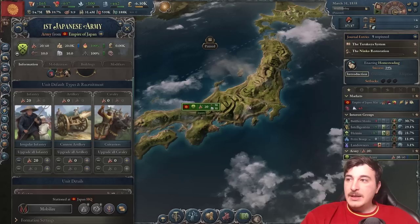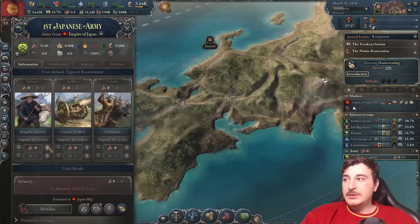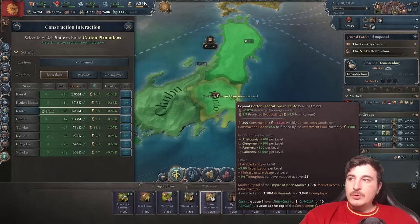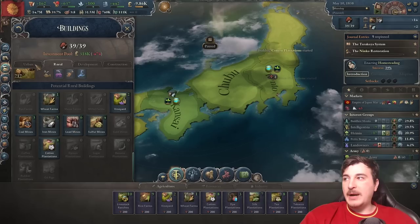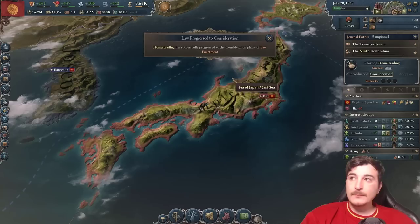Once we have those three journal entries done, we will have the Ninko Restoration completed as well. Our units are no longer in our capital, so we'll be disbanding them and hiring five units in Kanto — our capital has changed to Kanto when we restored the Empire. We also need to get some cotton plantations going in the states with construction sectors, so I'm queuing up two of each along with some logging camps, making sure we have fishing trawlers and logging camps set in all the states with construction sectors.